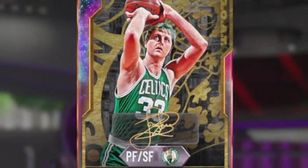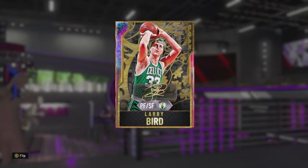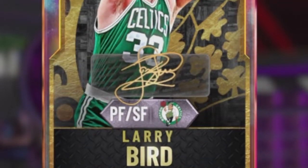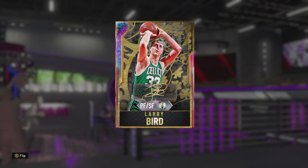What is up everyone, welcome to the channel, it is T Ultra here. If you saw my most recent no money spent video, you know that we completed the Finals Spotlight Sim challenges to get this goat Larry Bird power forward slash small forward. In this video we are going to take a look at his badges and attributes and then take him into MyTeam Unlimited for some gameplay.